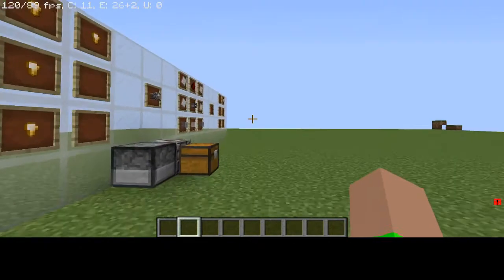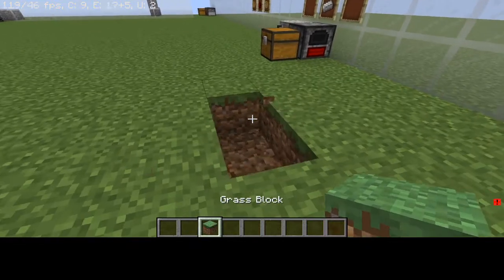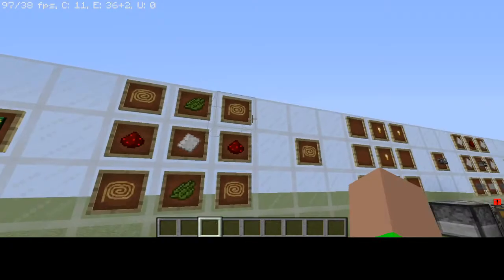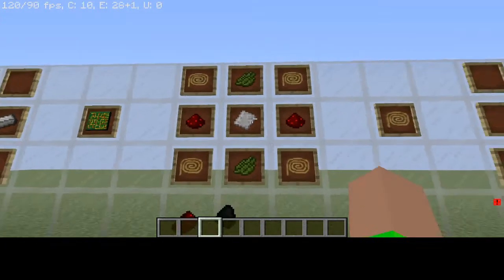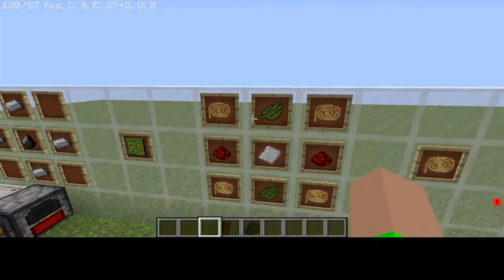So what do you make the copper wire for? Well, you made it to make the circuit board, which will become very important for later. You put four copper wires, two green dye, two redstone, and one iron plate in the middle, and that gets you the circuit board.